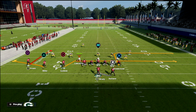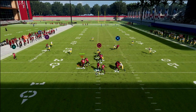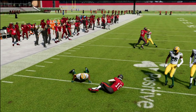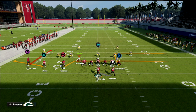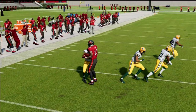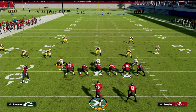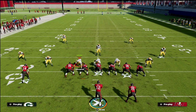Cover three probably defends us the best. If most people run a stop cover three, just throw PA Counter Go with the crosser all day. On the backside against cover three, take the flat. Against cover four on the backside you can hit the curl for about 12 to 15 yards — my all-time favorite route in Madden 22, and I don't run it enough.